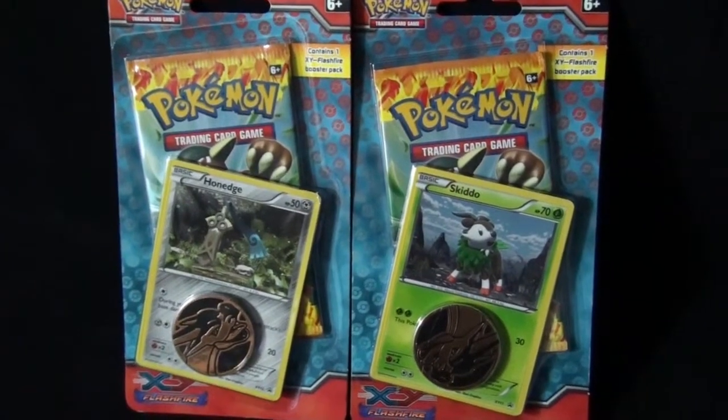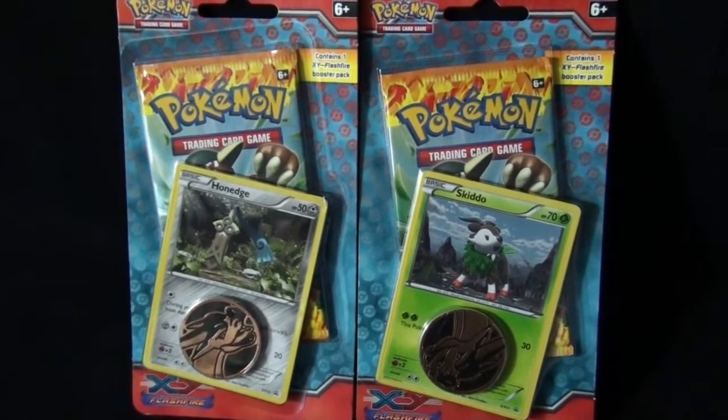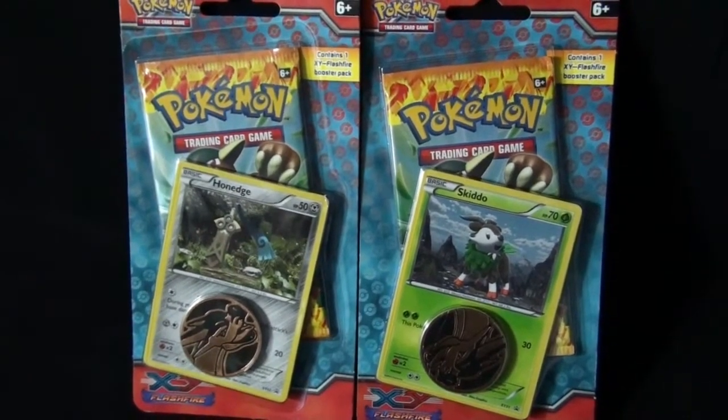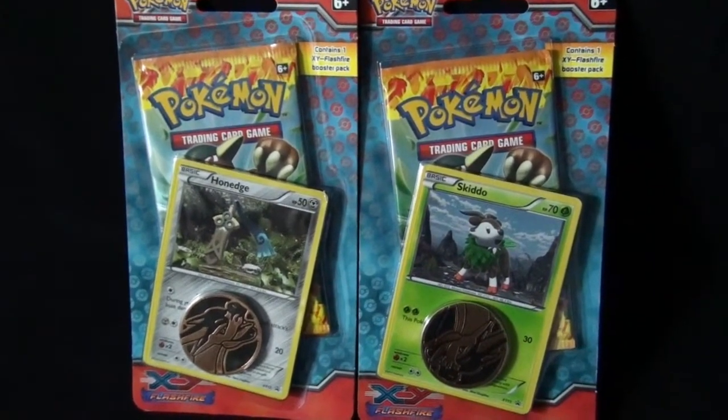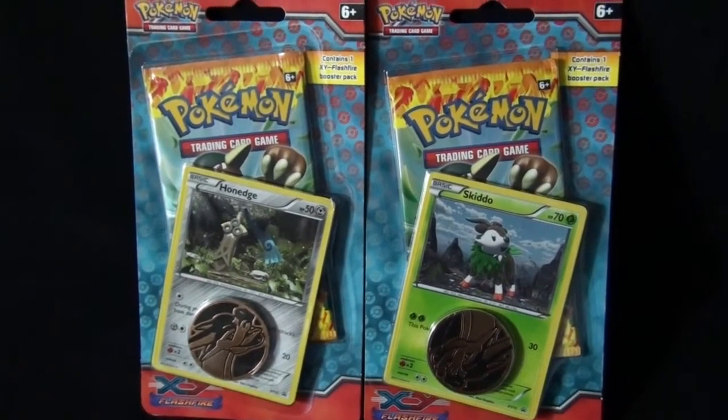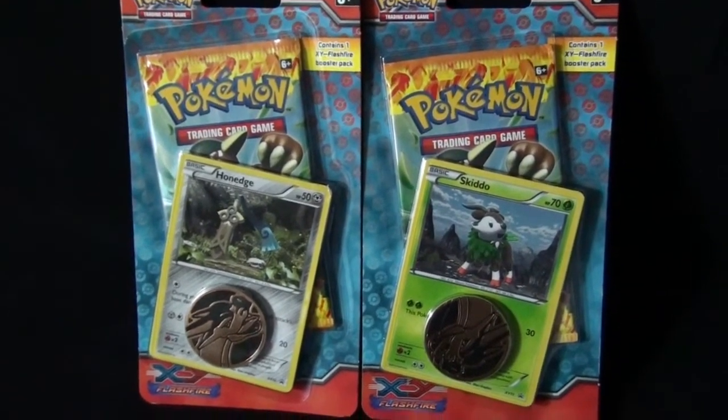Welcome back to The Cooking Company. Today we're reviewing two Pokémon TCG blister packs. Each contains one XY Flashfire booster pack, one Promo XY card, and one metallic coin.